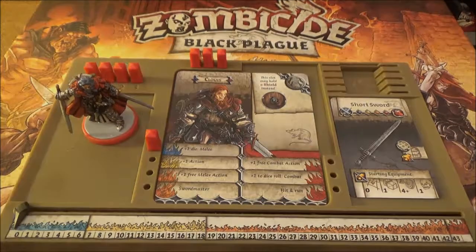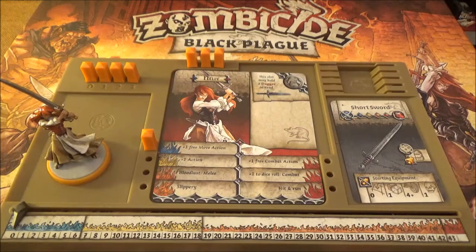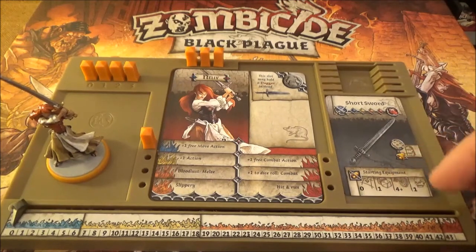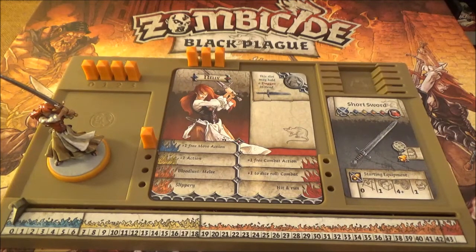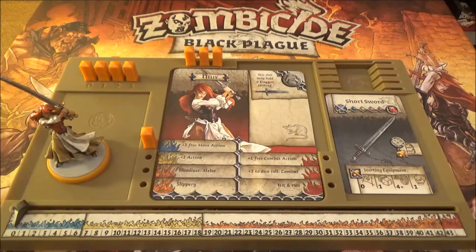Next up is Nellie the Barmaid. We've picked orange for Nellie because she's got lovely flame-coloured tresses. Her starting equipment is the short sword - again, we've seen that. It can be dual wielded, you roll a single die, it's not ranged, and four or better you hit for one damage. It can open doors on a four and will create noise. Her first starting ability is plus one free move action, so she will get four actions so long as one of them is a move - useful for getting around the board.